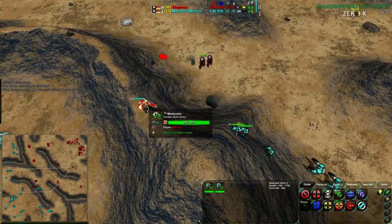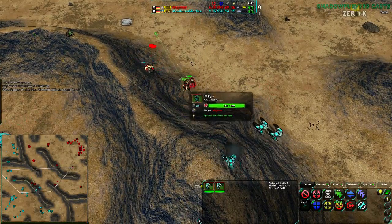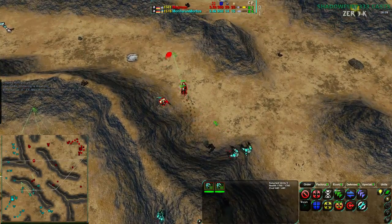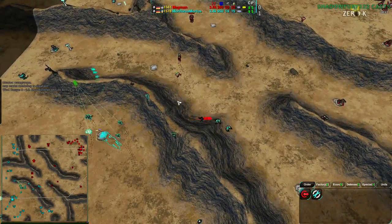One Moderator goes down; another Glaive is about to go down too. The Moderator kills another Glaive, but the Pyros have to move out of position because a Warrior is coming in. The Moderator is not kiting as effectively as it could be, but is still able to escape.